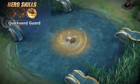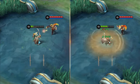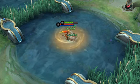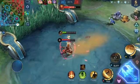Second skill: Quicksand Guard. Khalid protects himself with the power of Quicksand, restoring HP and reducing the damage taken. Meanwhile, enemies in range are slowed. Quicksand Guard grants Khalid sufficient durability and survivability.